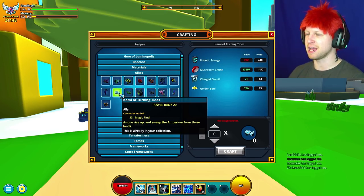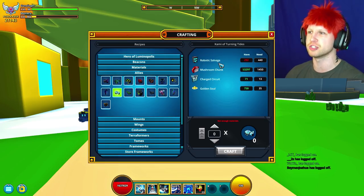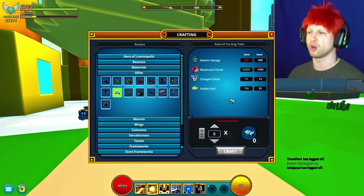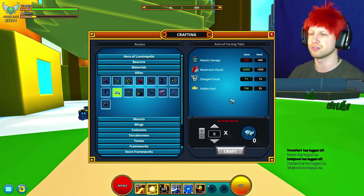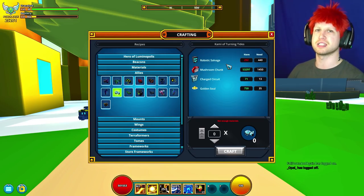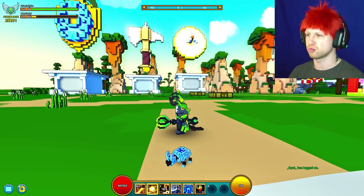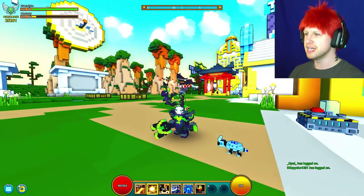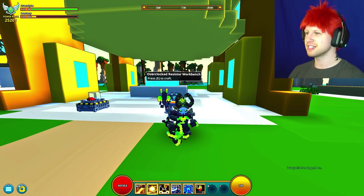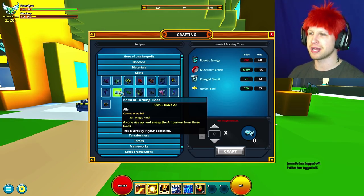But then we've also got the Kami Turtle Turning Tides. He's going to end up costing quite a bit of mushroom chunks, but mushroom chunks are super-duper easy. Your robo-salvage slowly starts to drain quite a bit though. I've been grinding my robo-salvage for years just having the tome passively — now it's all about plasmium. I've been using it for that long and I am straight up out of robotic salvage. All of these items cost so much robo-salvage, so you've got to really keep that in mind. He's a cute little turtle, and he's going to end up giving you 33 magic find.